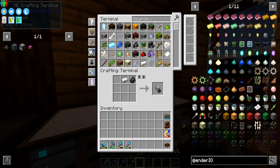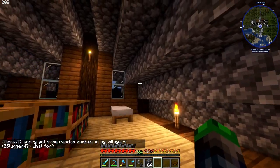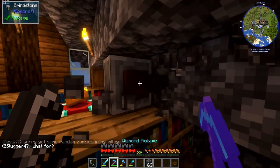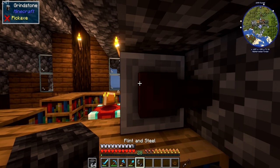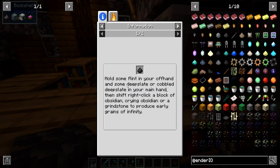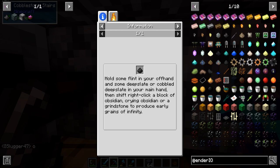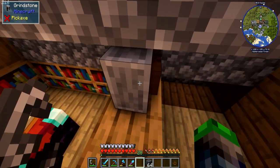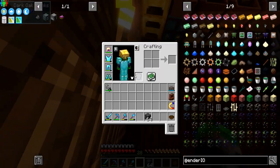Let's make some flint and steel and try shift-right-clicking a grindstone — cobbled deep slate in main hand, flint in off hand. That doesn't seem to be working with the grindstone. Maybe I need to click it from the top? Okay, maybe we just go set some bedrock on fire — I like that idea.